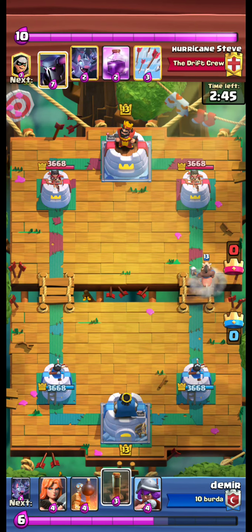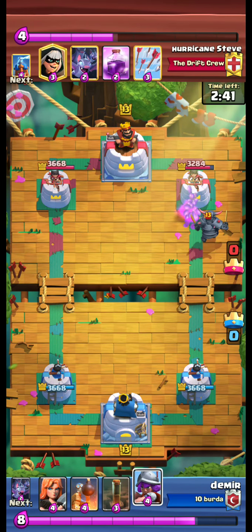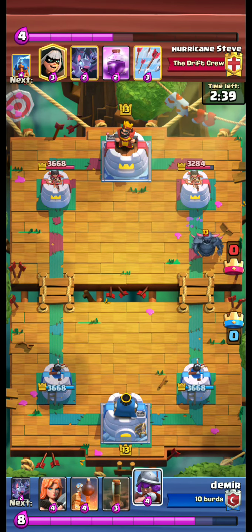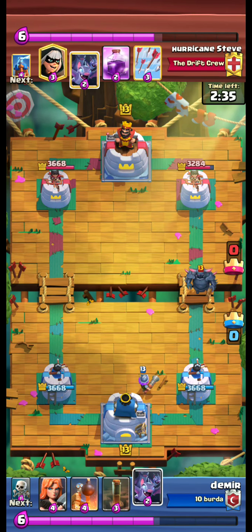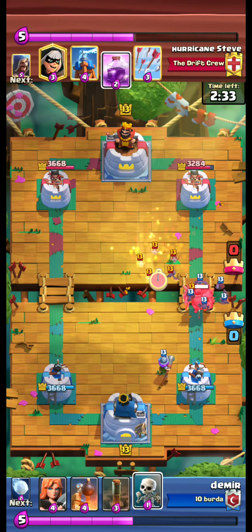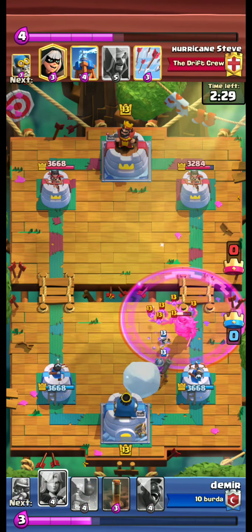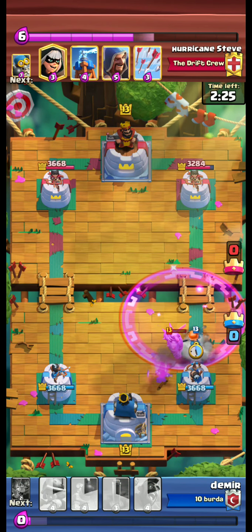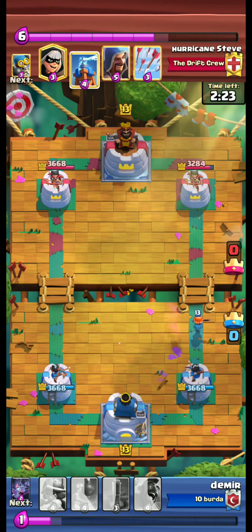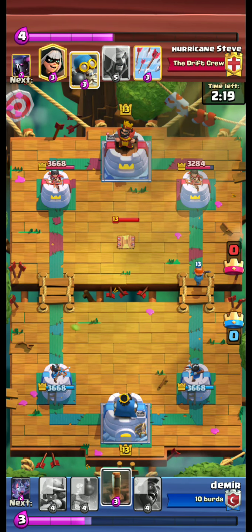We walk at the right lane — oh, a mama PEKKA! But our hawk managed to get a hit. We walk at the right lane, use musky, bats, skeletons, snowball, and valkyrie. We are able to defend the PEKKA push.